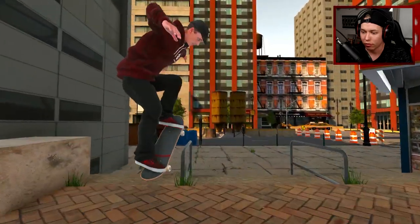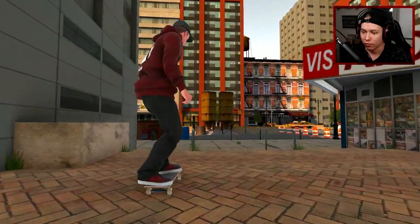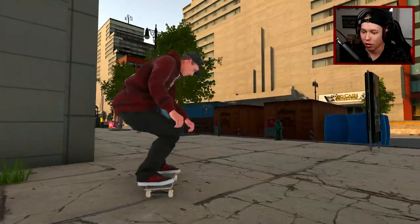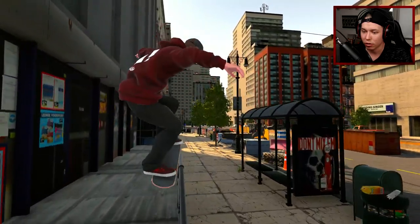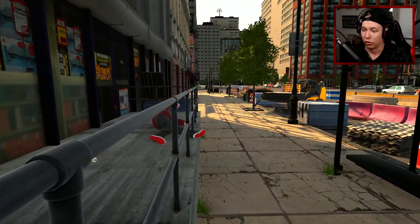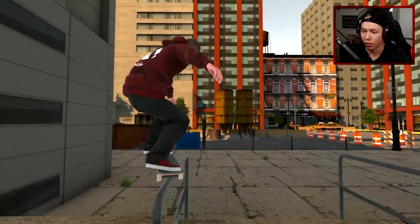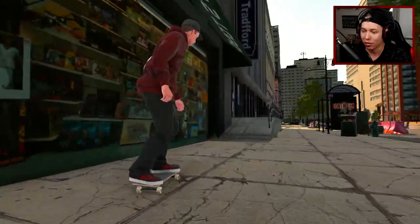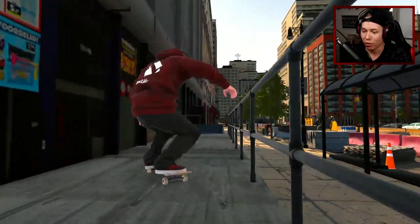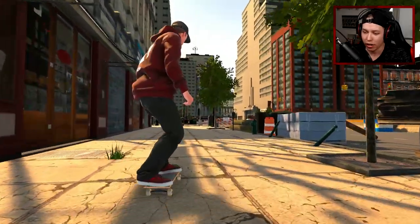Let's get a front feeble — that was not a front feeble. This was pretty sketchy though, let's see if we can get up on the rail. A 50-50 forward flip out — a little bit glitchy but that was cool. Let's tray flip up here and then see if we can get this ollie over. I think I kind of bonked it.